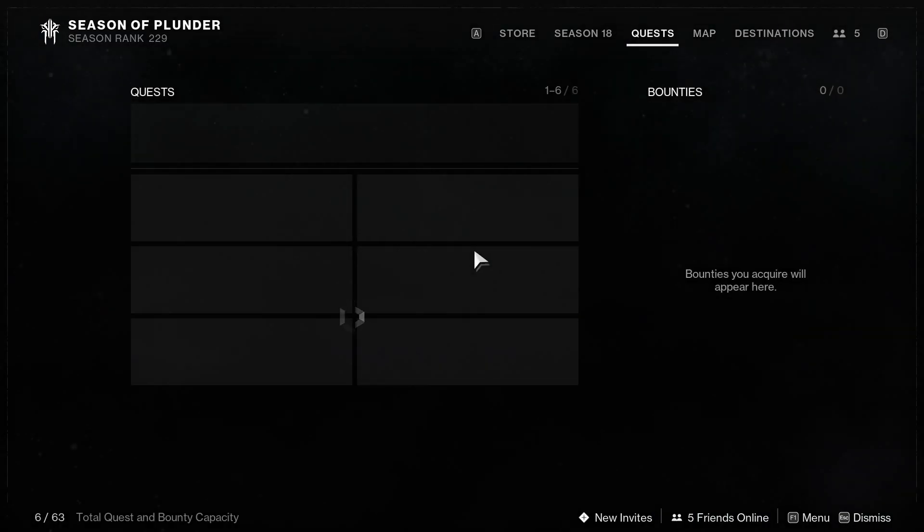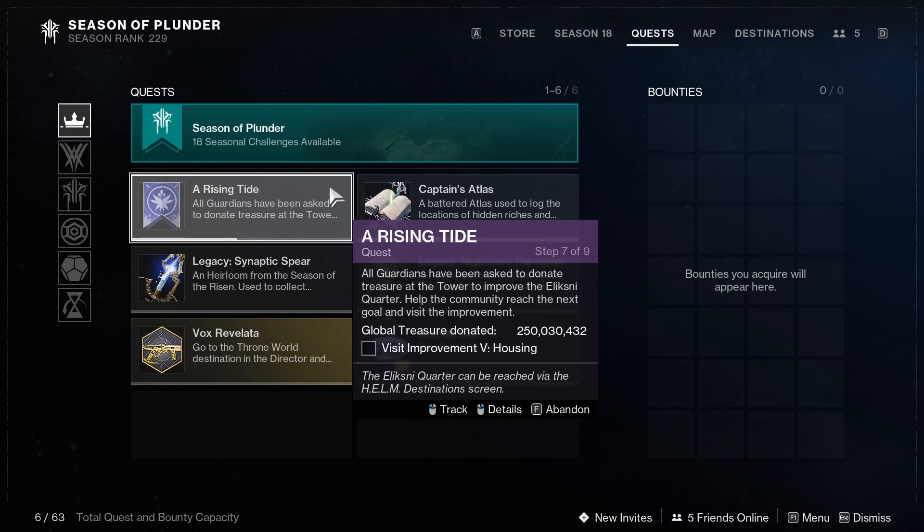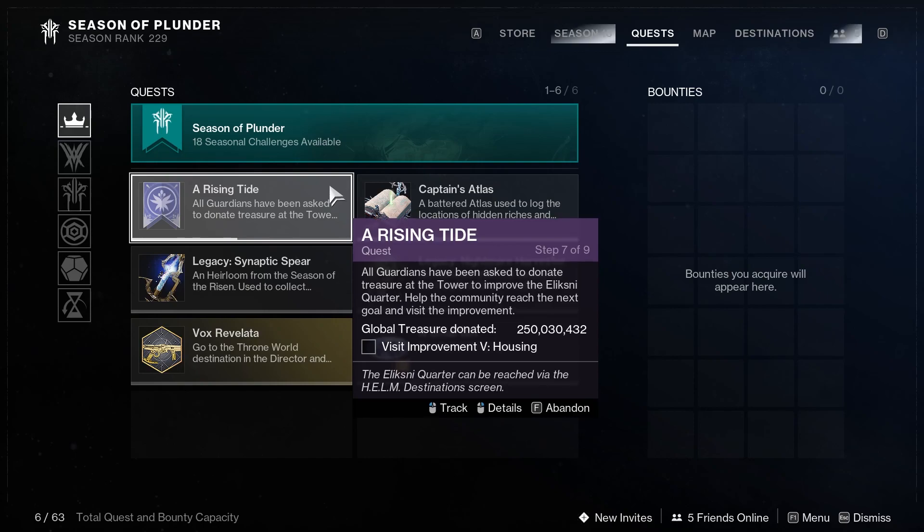A few different things have come up where we are now blazing through this event at an absurd pace. We are at 250 million Global Treasure donated before 24 hours. When this first started, we were doing like a million an hour, and now we are through four stages of completion already, and the ultimate goal is 400 million. I do not think it will take longer than the end of the day to finish this.